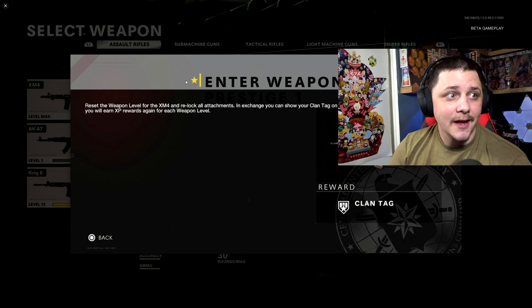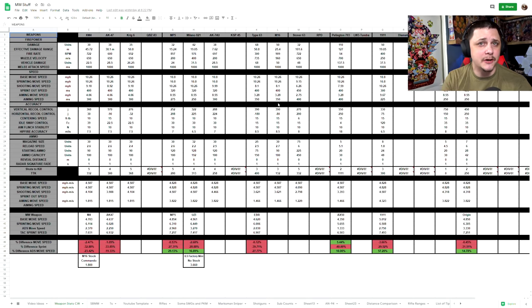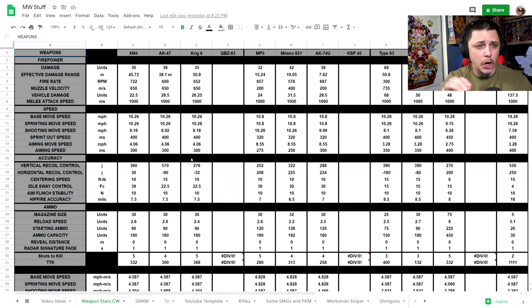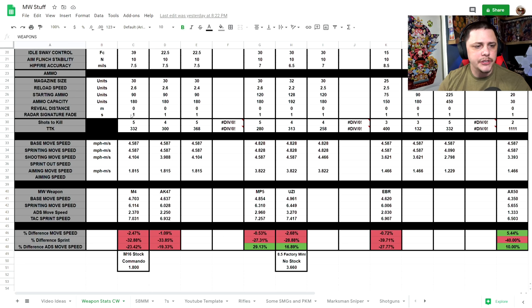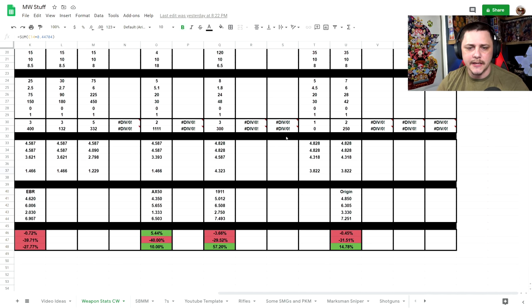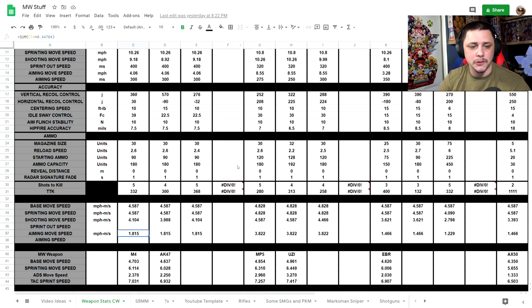Now let's talk about the comparison of weapons head to head. During the beta, I tracked all the different weapon stats displayed in game, and I specifically chose weapons that appear in both games: the XM4, the AK-47 — the XM4 is very similar to the M4 — the MP5, and the Milano, which is basically the Uzi. I put their stats head to head, and when you convert the miles per hour you end up with these individual numbers. I converted them for all the various weapons available in the beta, and once the second week comes out I'll be able to fill those in as well.